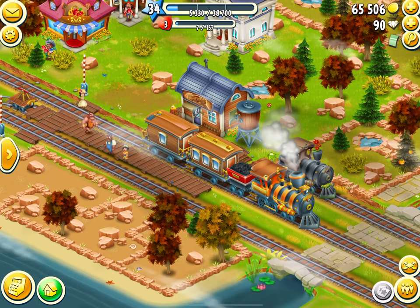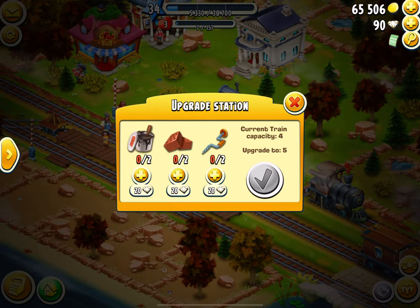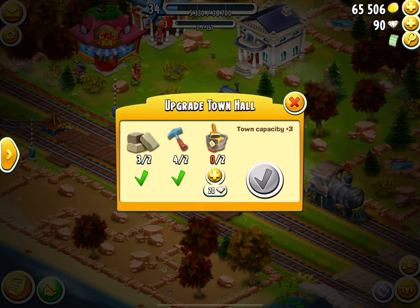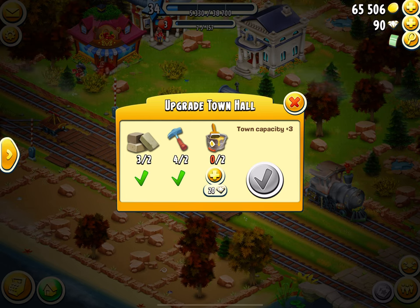The express train has just been here with four people because I did upgrade my town yesterday, and I need to get some more stuff so I can upgrade it again — the same with my town hall. I do have some stone slabs and some hammers but I'm going to use them somewhere else.